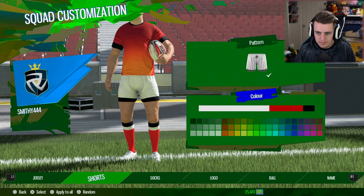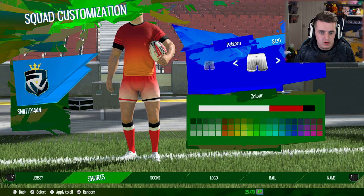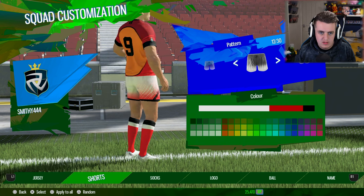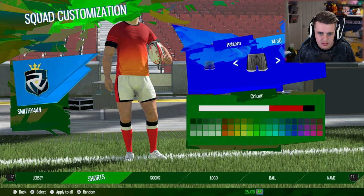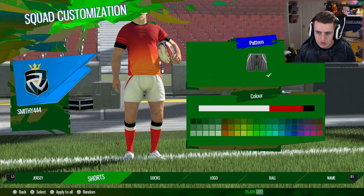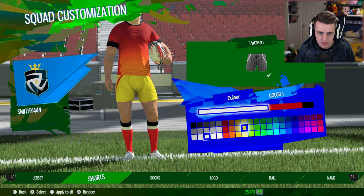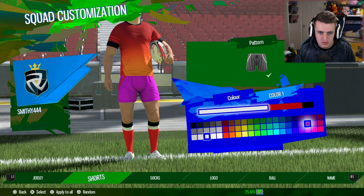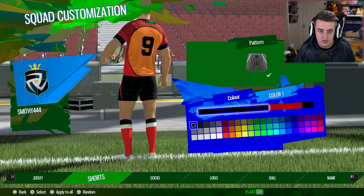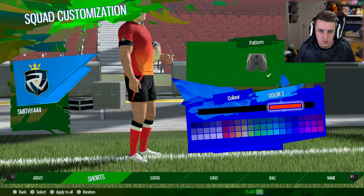R1 for shorts. I guess we kind of want the same design as what we've got on the top. Does that look good? Do they match? That matches, doesn't it? Yes. What do we want for colour - are we going white for shorts, or should we go for some pink? I think white shorts looks good. Actually, maybe black. Black and red looks great - yes, that looks good.